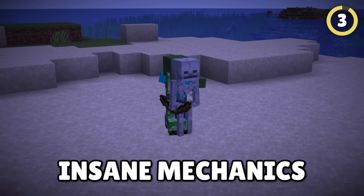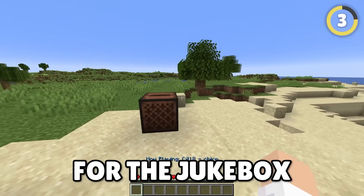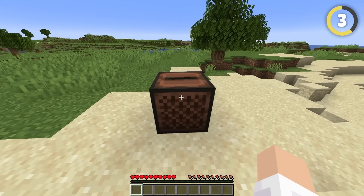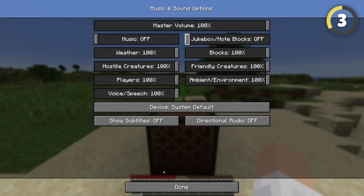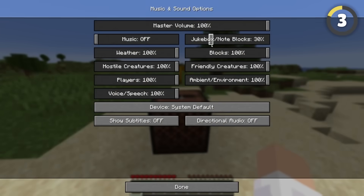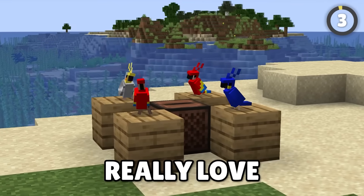Everyone knows Minecraft has some insane mechanics, but apparently there's a crazy bug: changing the volume setting for the jukebox doesn't do anything. Let's test this — at full volume it sounds fine, and going down it still sounds the same, even at half. At zero it goes silent, and at 10% it goes up a little, but then it just stops going higher. Mojang, what kind of bug is this?